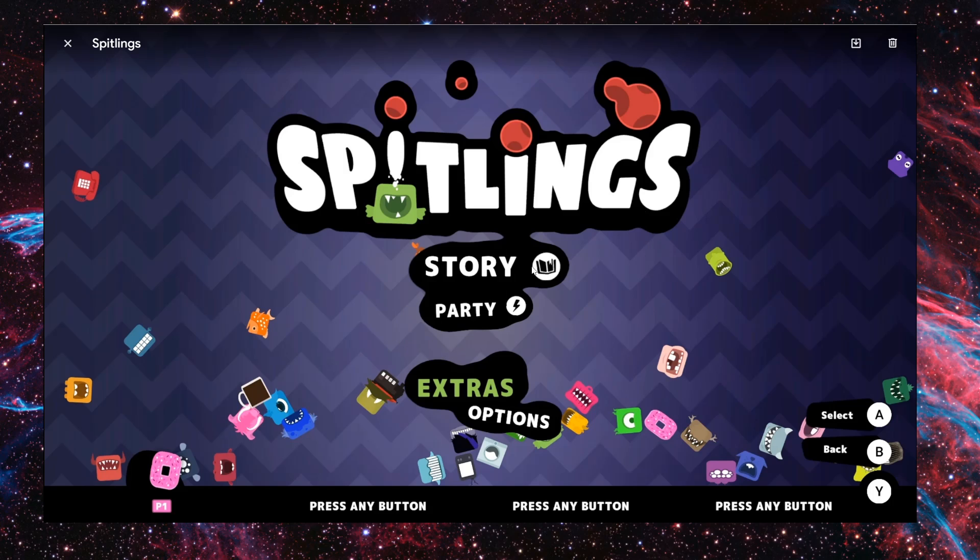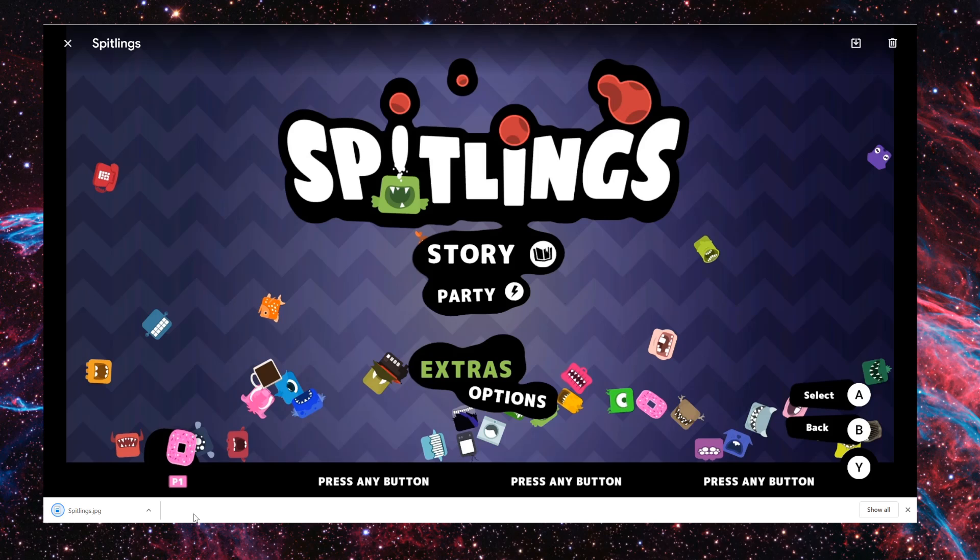What it allows you to do is save 500 video clips or unlimited screenshots — not one screenshot, not 50 screenshots, unlimited screenshots — which is pretty fantastic. So when you're viewing something like this Spitlings one, you can hit trash if you don't want it anymore, or you can hit the little download button.